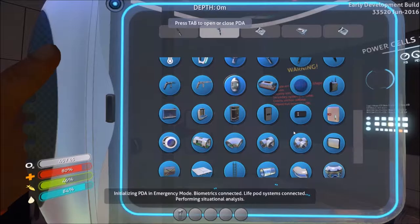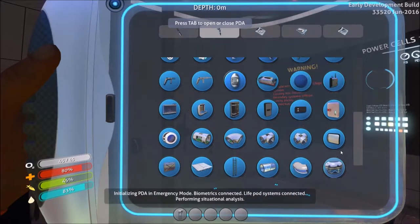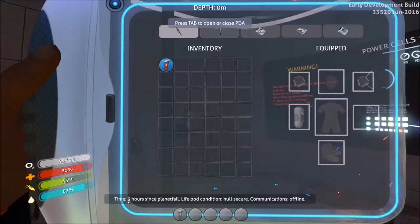I still remember some of this from the last time we played. There's a couple more things added, like uranium — that's new. All right. Call as unknown. Human life signs detected in a hundred minutes. Three hours since planetfall. Life condition: hold secure. Communications offline.